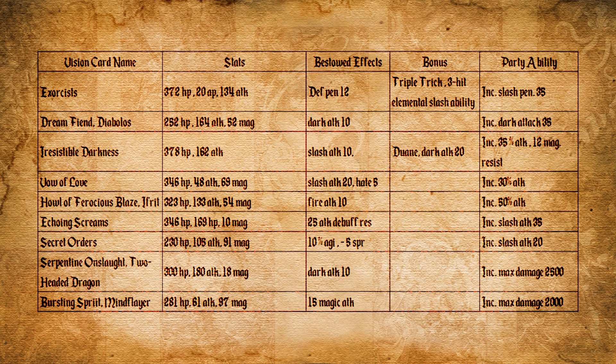The second recommendation is Dream of Mind, Diabolus. Diabolus is the best vision card for dark slash attackers. Not only does it give dark attack by 10 as a bestowed effect, it also gives your party increased dark attack by 35. So when using one dark unit, that unit gets 45 total dark attack bonus. This increases your damage and helps you reach maximum damage with chaining.